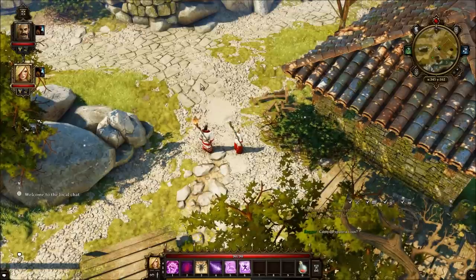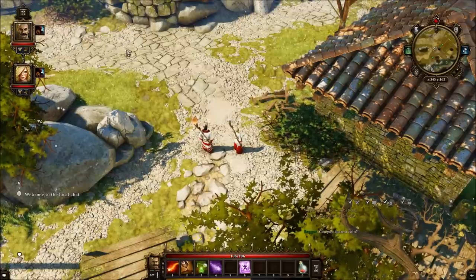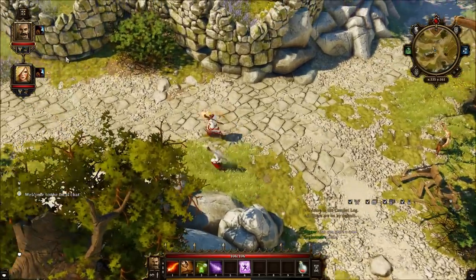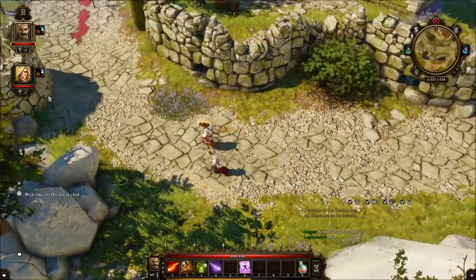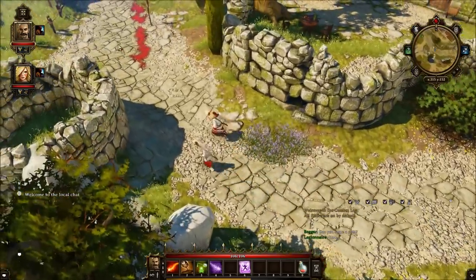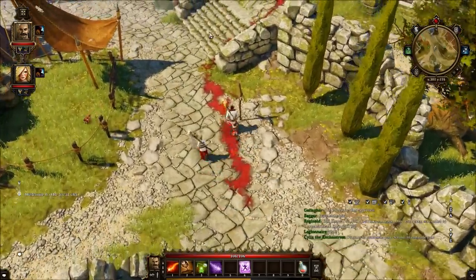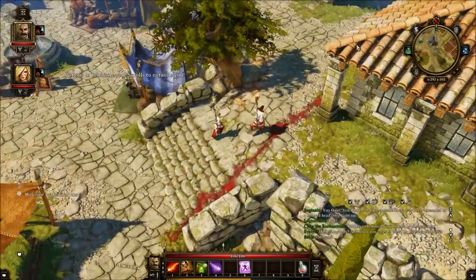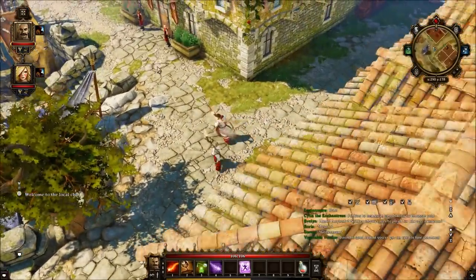Hello guys and welcome to another episode brought to you by Game Glitches. I just wanted to show you guys where you could obtain one of the most powerful companions in early game. He's a sorcerer and he really is an interesting character, so to speak — you will see what I'm talking about.